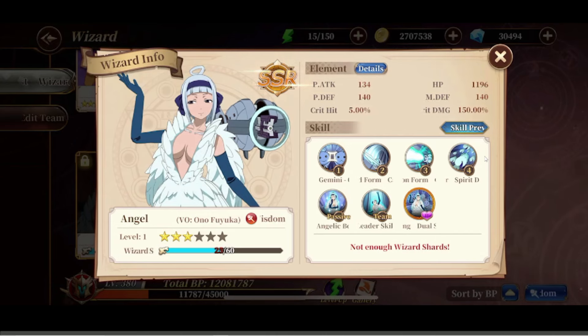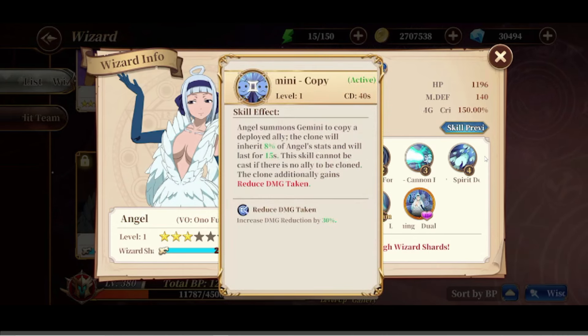One thing about Angel is she has something unique — her Skill 1, Gemini. Essentially what this does is you summon a clone of someone in your team that inherits 8% of Angel's stats at level one, which will go up as you level the skill. The clone lasts for 15 seconds, takes reduced damage of 5%, and there's a 40-second cooldown — so it's effectively a 25-second cooldown unless the clone dies.